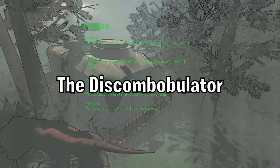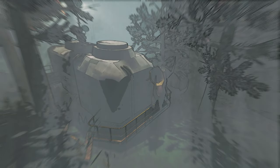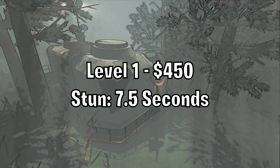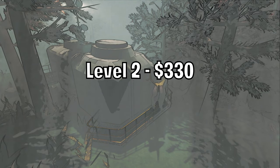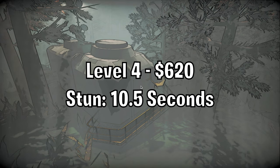The Discombobulator. This ship upgrade will stun any enemy around the ship. Level one stuns for 7.5 seconds. Level two stuns for eight and a half seconds. Level three stuns for nine and a half seconds. And level four stuns for 10 and a half seconds.